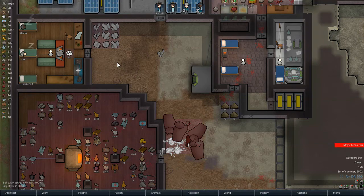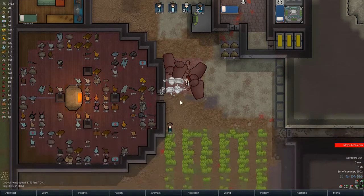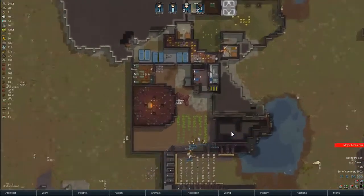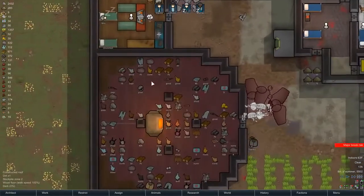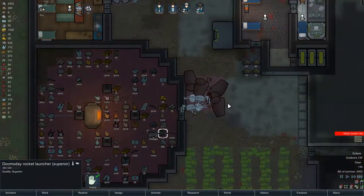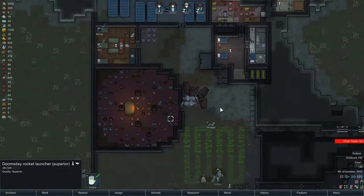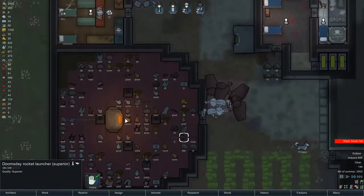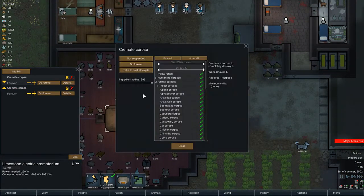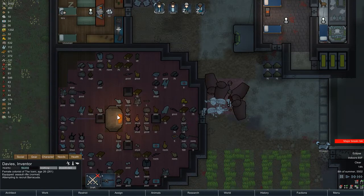A moderator just popped in - I'm doing pretty well here. I've got a nice secure base, it's wealthy and successful, I've got lots of guns, and I even have a superior doomsday launcher. Now that all the non-rotten corpses have been processed, I can queue this up to get rid of all the rotten stuff.